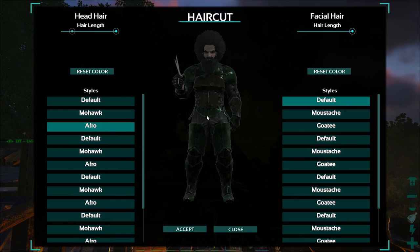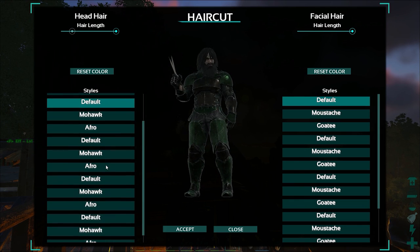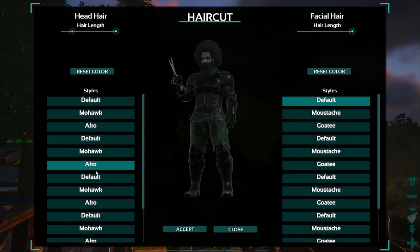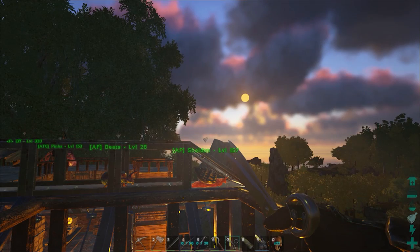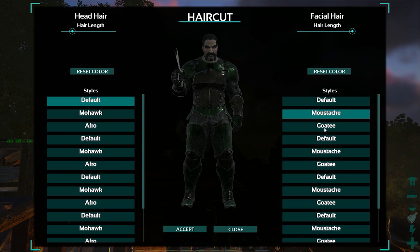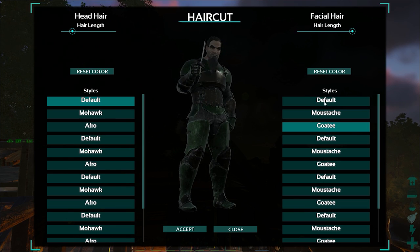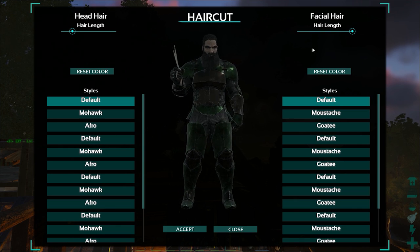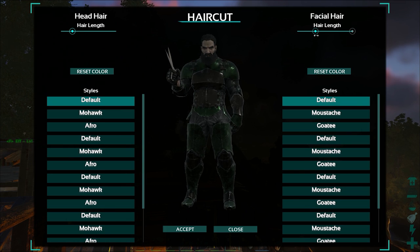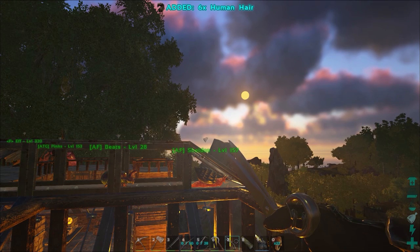So we can do a mohawk, we can go with the Bob Ross afro. There's a ton of different options. For facial hair, we can cut it back, or we can have a mustache - no more goatee. So that's our options right now. It's a little weird, but I'm going to go with the default - I want a regular beard. Let's bring it down a little bit. Yeah, that looks good. Took a little durability off there. Guys, we look great. I like it.